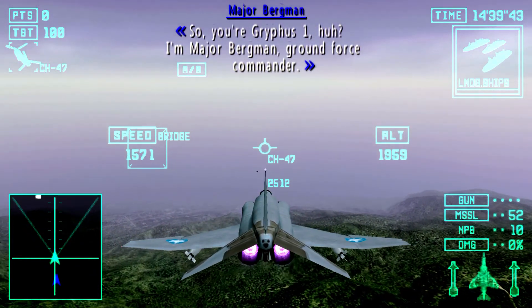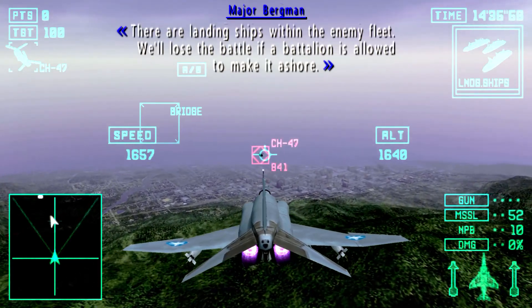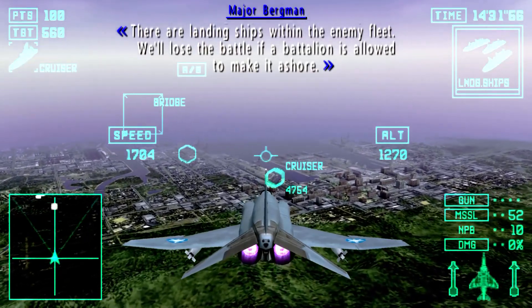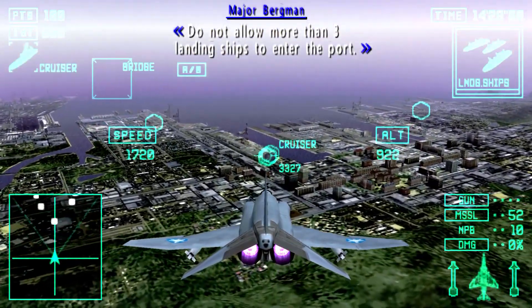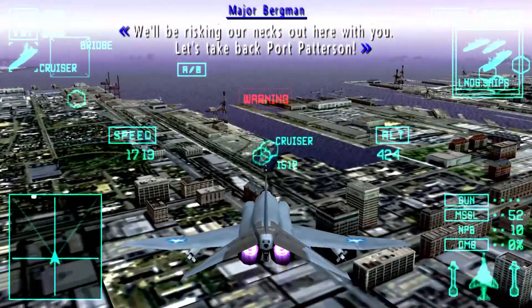So, you're Griffith-1, huh? I'm Major Berkman, Ground Force Commander. There are landing ships within the enemy fleet. We'll lose the battle if a battalion is allowed to make it ashore. Do not allow more than three landing ships to enter the port. We'll be risking our necks out here with you.